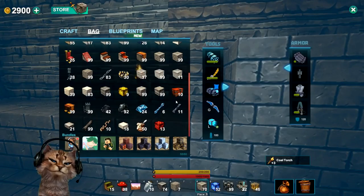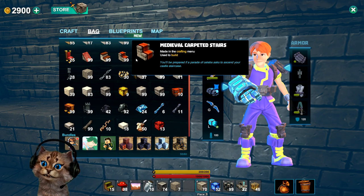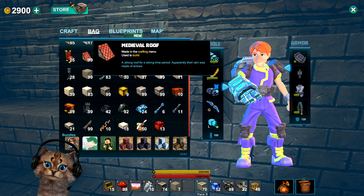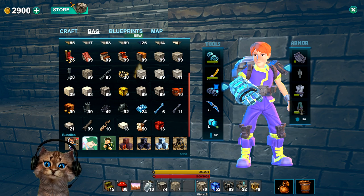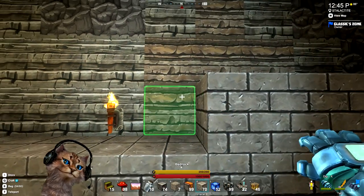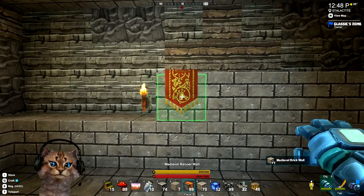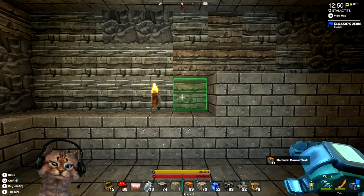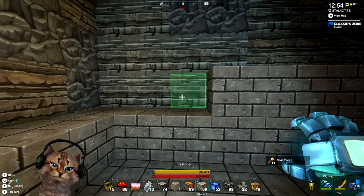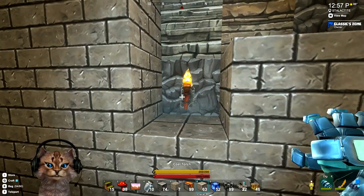Now we do have these blocks that have kind of almost like a red carpet pattern which are kind of neat, and they look like they might match up. I like these roof tiles — they're almost like a diamond scale, like a dragon scale, pretty cool. Let's see how these look. Perfect — they do match the walls, exactly the way I want them. Let's grab that torch.